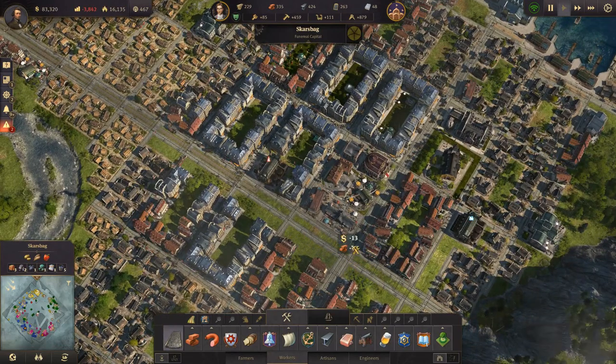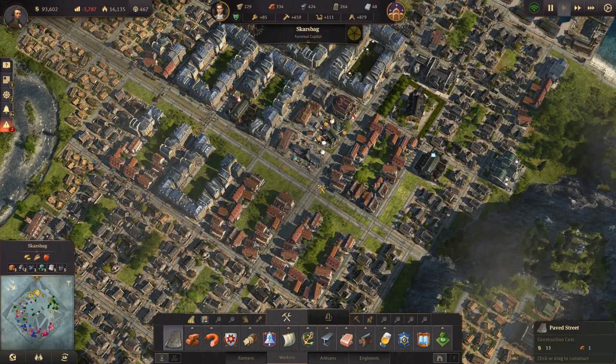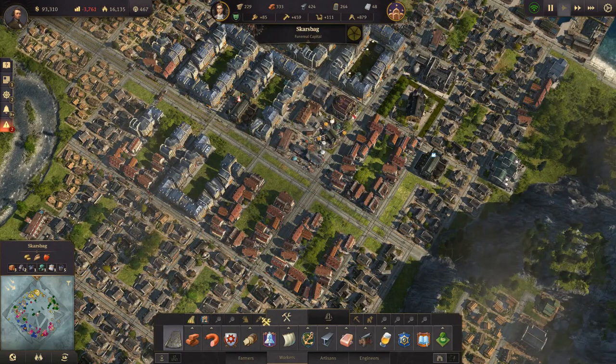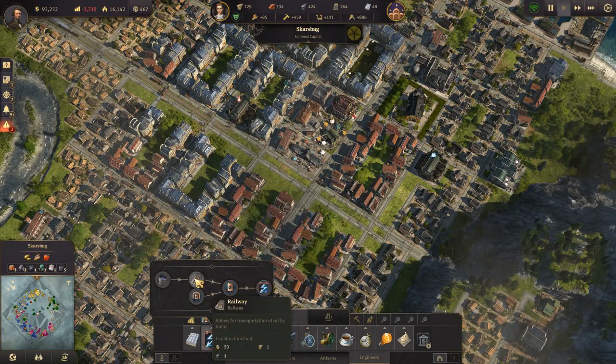We need to demolish the road here, like so. But we can build some of it again. I wonder if we can build this — electricity, railways — it will actually go.